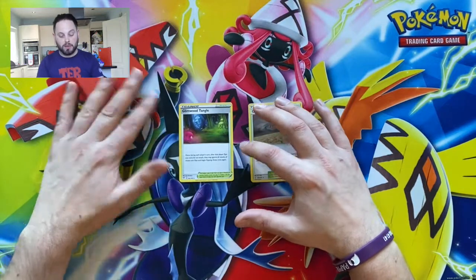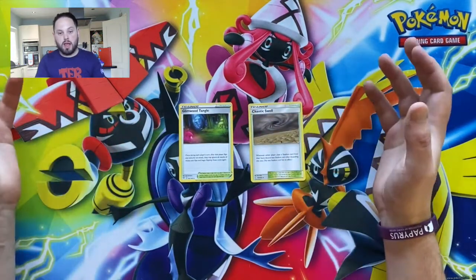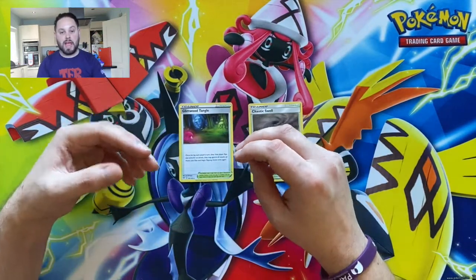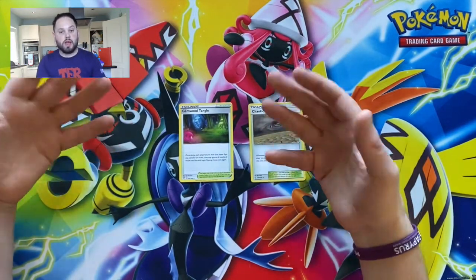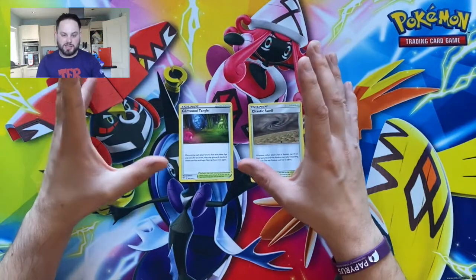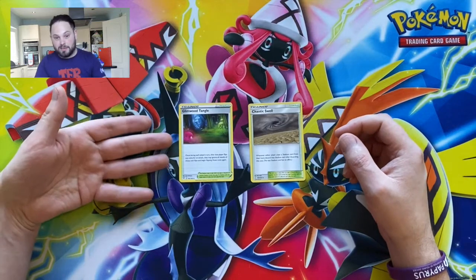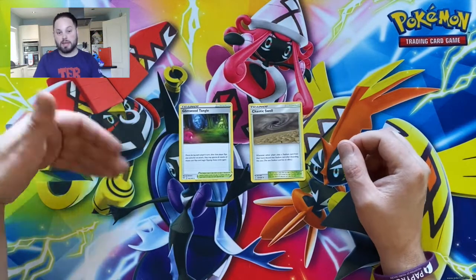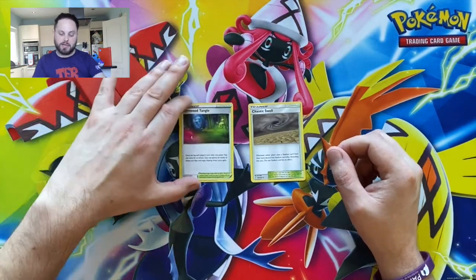The first stadium card is Glimwood Tangle. This is great if you've got any Pokemon whose attacks require coin flips — things like Slowbro decks where you need to flip coins and want the maximum number of heads. Glimwood Tangle allows you to re-flip your coin flips. You have to flip all of them again, and you must take whatever the second flip gives you.